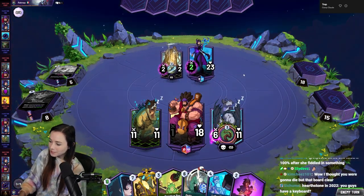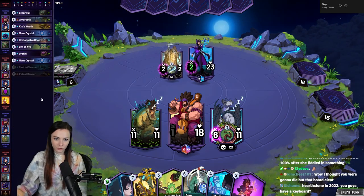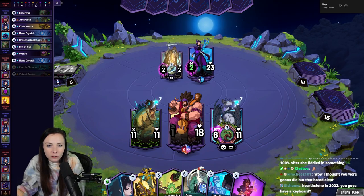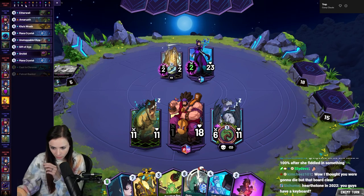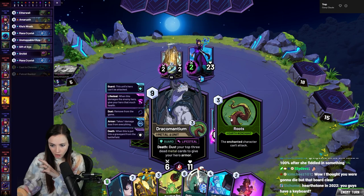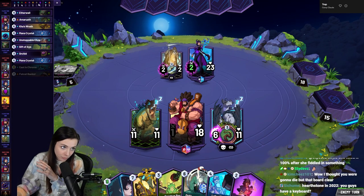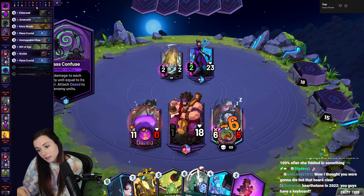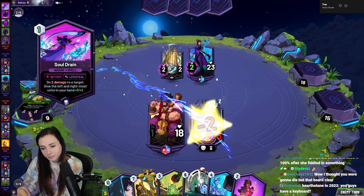Hearthstone in 2020 — you guys have hotkeys for a card game. Imagine. Also another cool thing: when you hit the graveyard, it tells you what of each element or type of card is in your graveyard. This card reads 'dust your top three dead metal cards to give your hero armor.' This is the symbol for metal, but unfortunately we don't have any metal cards so we won't get the death rattle — but it's fine.